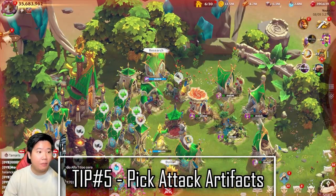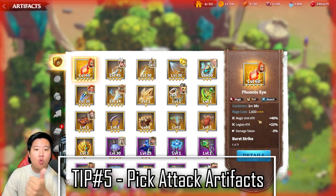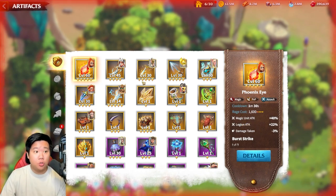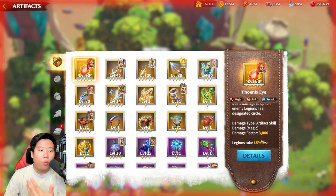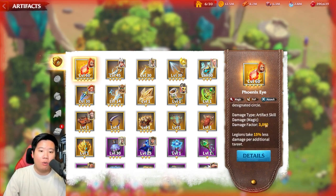Tip number five: focus on the best artifacts. If you want to score high on merits, go for attack artifacts. As you can see on me, I have Lilia with the Phoenix Eye, which provides magic legion attack — that's huge. I also have Mbakshi with Spring Blades, which gives cavalry unit attack and legion attack. These attack-based artifacts are what's going to give you a lot of merits. It's also important to know what activation skills they have — for Phoenix Eye, when you activate the skill, you deal more damage to opponents, which also increases your merits.